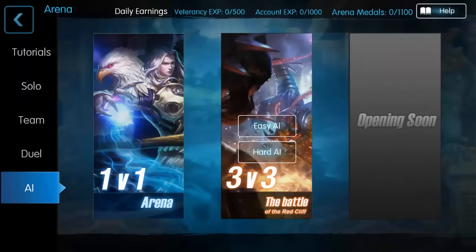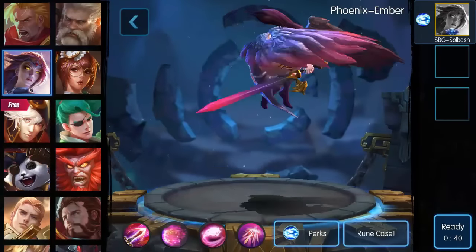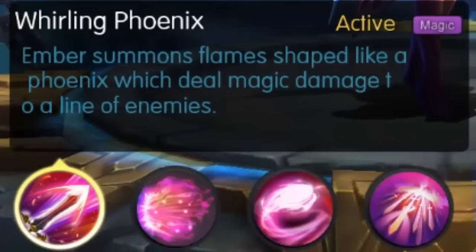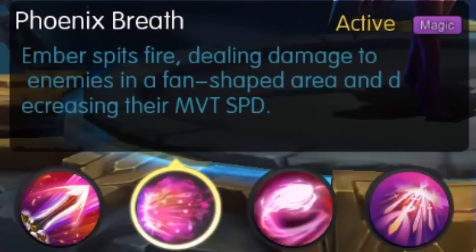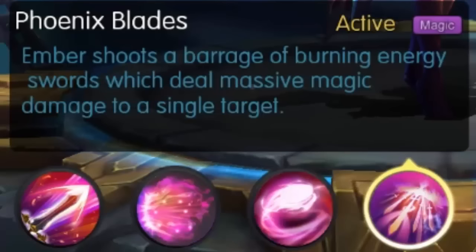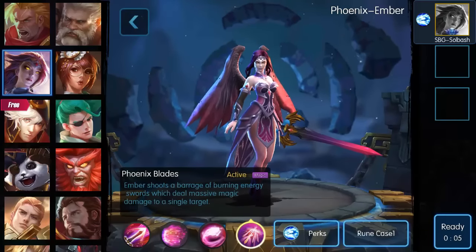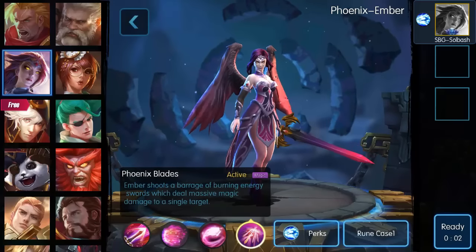We'll go in a card just like we normally do, just to test them out at base level. Let's take a look at her abilities. She has Whirling Phoenix - Ember summons a flame shaped like a phoenix which deals magical damage to a line of enemies. She spits fire dealing damage to enemies in a fan shape area and decreasing their movement speed. After Ember uses a skill, her movement speed and attack speed are increased for six seconds. Her ultimate shoots a barrage of burning energy towards a single target dealing massive damage - and that thing is powerful. Let's get into the game and test her out with teleport.